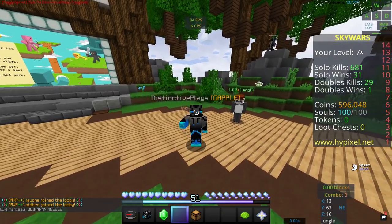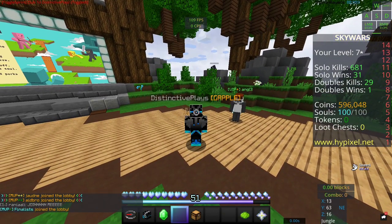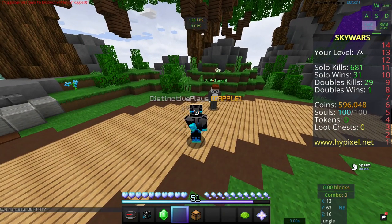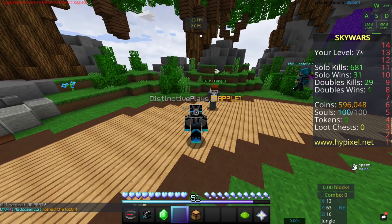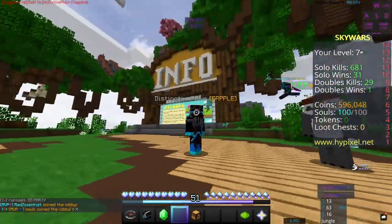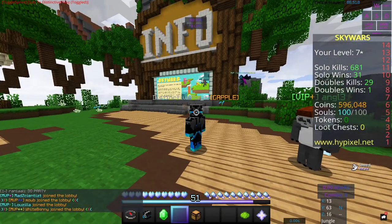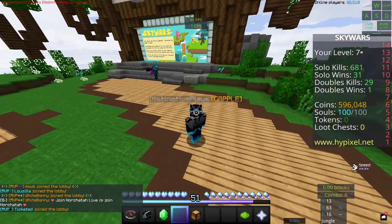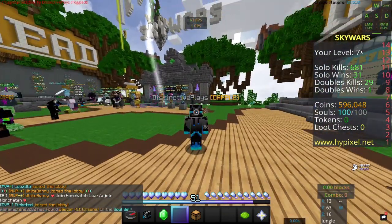Hey, what is going on guys, it is me Distinctive Place. Sorry I haven't posted — I didn't post yesterday, I was supposed to but I didn't. I'm so sorry, I had so much stuff to do. Anyway, as you probably saw from the title, I'm using a different mouse than normal. Normally I use a Razer DeathAdder Elite, which is in the description. Right now I'm using a mouse called the Logitech M187 — it's an office mouse, it's two inches long.